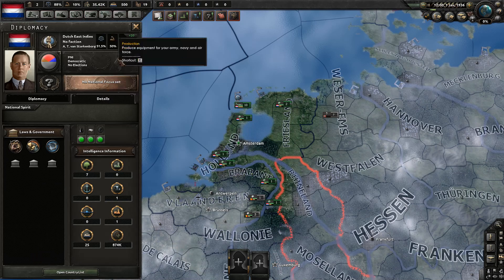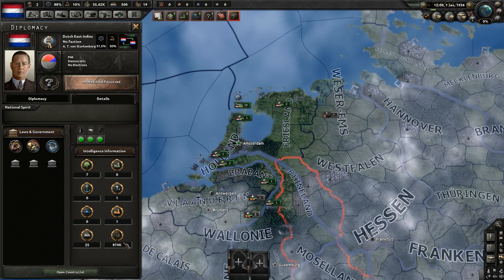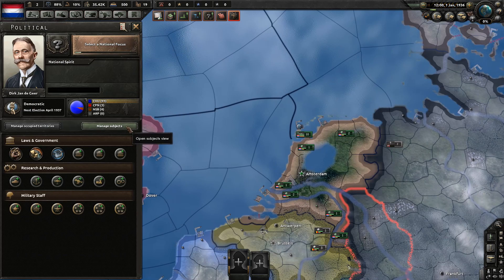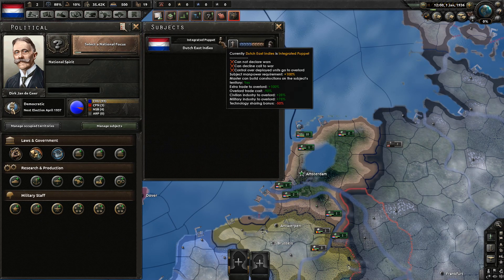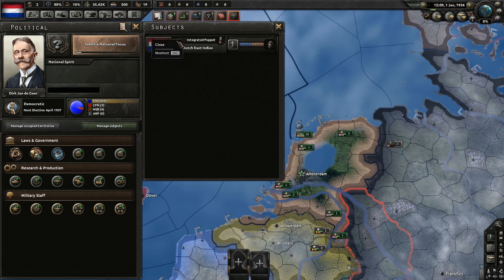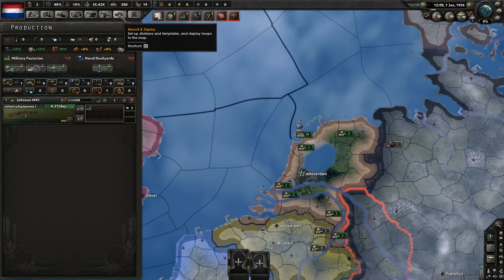We only have 35,000 manpower, they have 800,000. Also, they are an integrated puppet, which means the colonial troops get all their manpower from them. In order to exploit this, you will need the Together for Victory DLC.